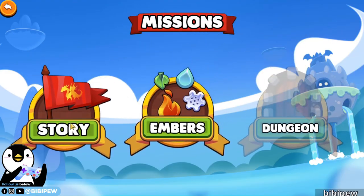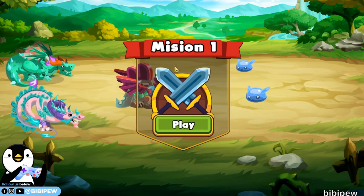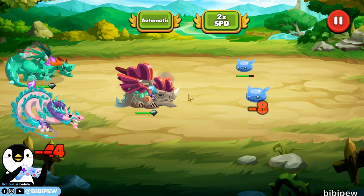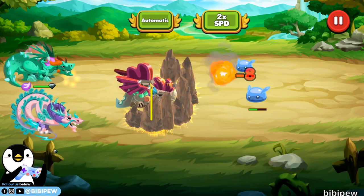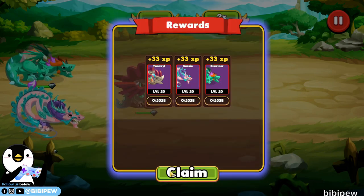So let's go to mission and story mode. The first stage is pretty easy. So I already set ready — this is how the gameplay looks like. You need to click on play, select the speed, and click auto. Auto means that the dragons will auto cast their skills. This tanker will cast the earth skill, then this is the healer, and this is my DPS that casts fireball.